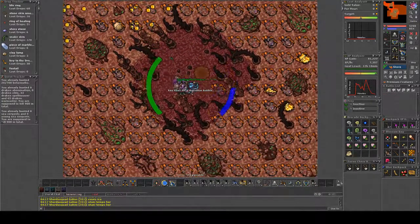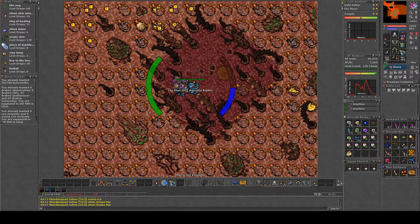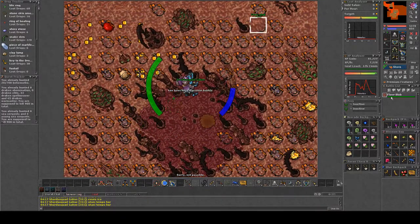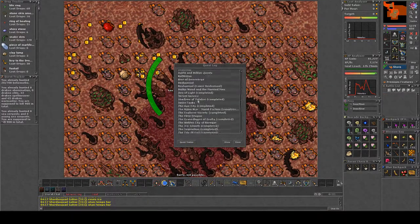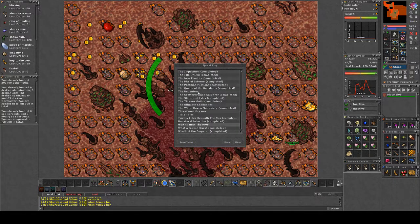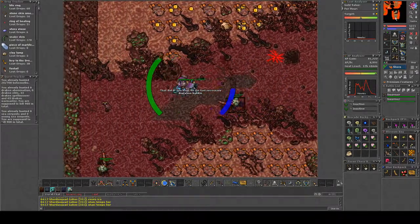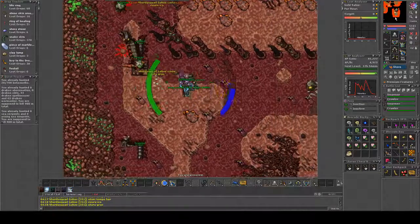5, 6, 7. And I control-check if I've done 7 — yes. So now I can just go back to the oracle where I took the mission and deliver it in.